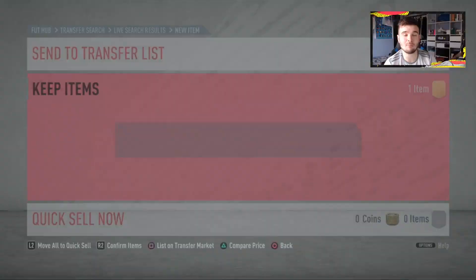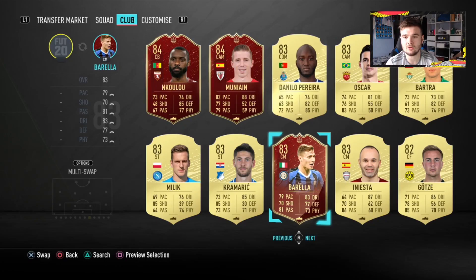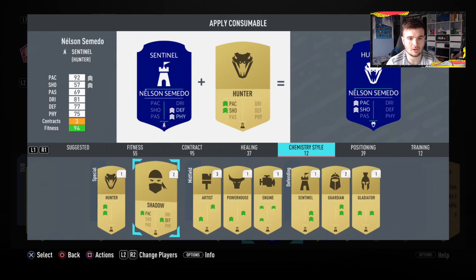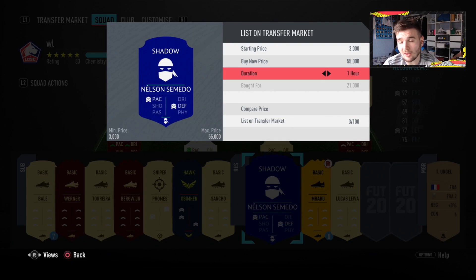On the third attempt, we picked up a Shadow for 5,000 coins, which is pretty decent — a lot quicker in my opinion than doing it the traditional way. Now we're going to go into Active Squad and apply this Shadow chemistry style to Somedo. We find Somedo, apply the Shadow card under the Chemistry Style tab, and now we're going to put him into the transfer list.